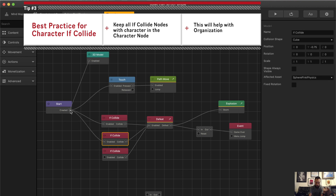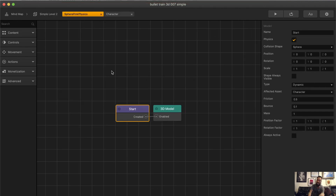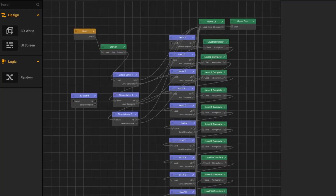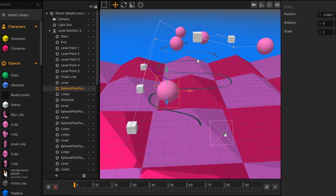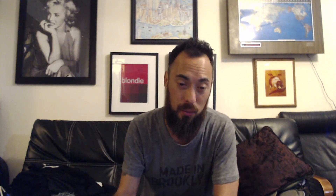And here we have sphere pink physics, which is on the current level. So let's just go ahead and attach these two. You want to try to keep all your if collides, depending on your game type, within the character assets. It's totally possible to have it in the sphere physics node pointing to a different object, but keeping them all in one place will just help with organization.